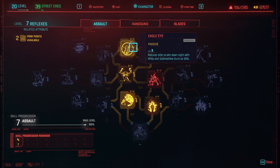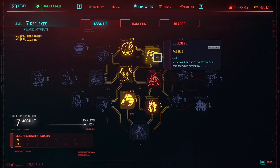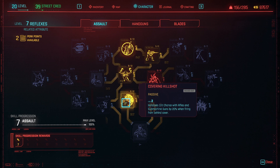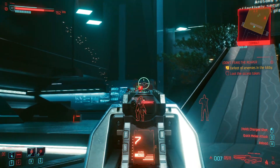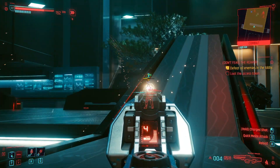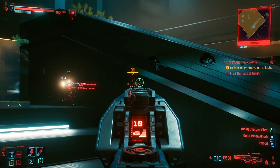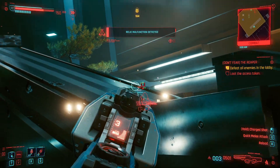In the Assault page within Reflexes, I have 3 points in Eagle Eye, reducing the aim down sights time by 50%. 3 points in Bullet Jock for the 10% increase to rifles and SMGs. 1 point in Bullseye, increasing damage while aiming. 1 point in Executioner, which deals 25% more damage to enemies whose health is above 50%. And finally, Covering Killshot, which increases crit when firing behind cover — which you do a fair amount of on low level runs. On max level runs it definitely isn't necessary, but on low level runs anything helps. There are heaps of damage increasing skills in this tree, so it's absolutely worth spending more points here if you are at a higher level.